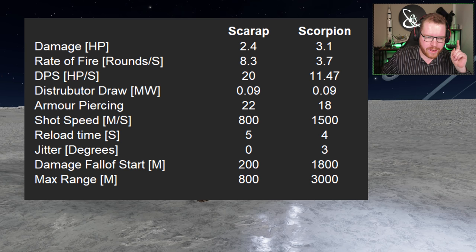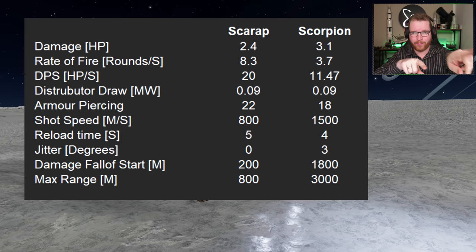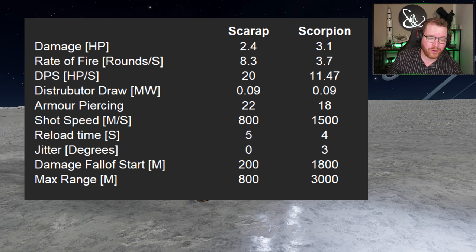Now comes the interesting part: the Scorpion has a three-degree jitter — that is a lot of jitter. That means shots are going to go all over the place. But notice the ranges: fall-off starts at 1,800 meters with a max range of three kilometers on the Scorpion, whereas the Scarab only has a max range of 800 meters. The fall-off range on the Scorpion is more than twice the max range of the Scarab — this thing can shoot at serious distances.